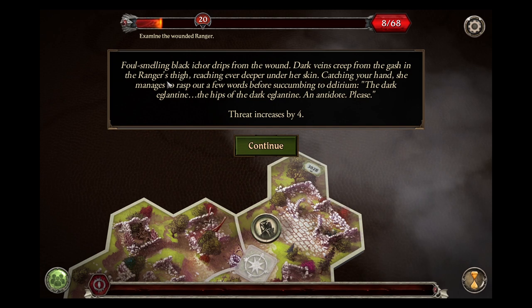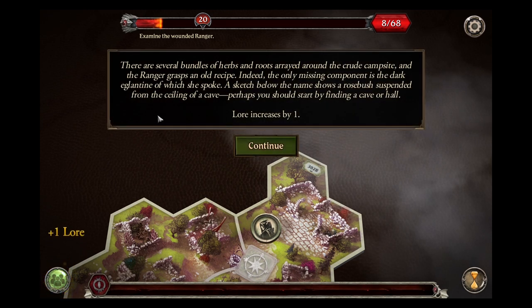Foul-smelling black ichor drips from the wound. Dark veins creep from the gash in the ranger's thigh, reaching ever deeper under her skin. Catching your hand, she manages to rasp out a few words before succumbing to delirium: 'The dark aglantine - the hips of the dark aglantine - an antidote, please.' Threat increases four. Lore went up. There are several bundles of herbs and roots arrayed around the crude campsite. The ranger grabs an old recipe - the only missing component is the dark aglantine. A sketch shows a rose bush suspended from the ceiling of a cave. Perhaps you should start by finding a cave or hall. Lore increases by one.